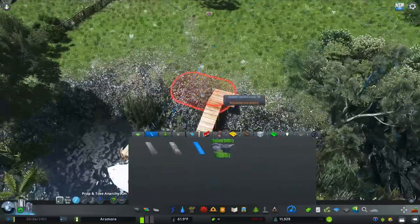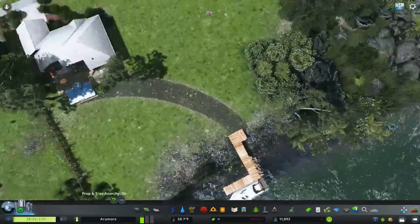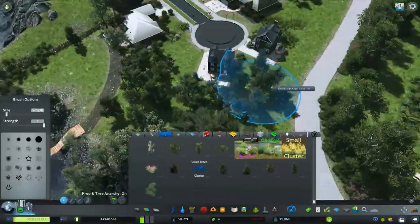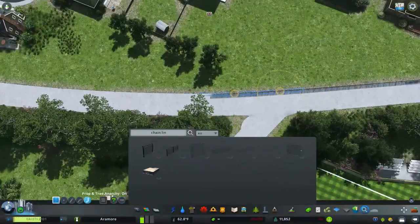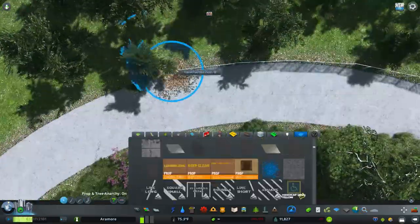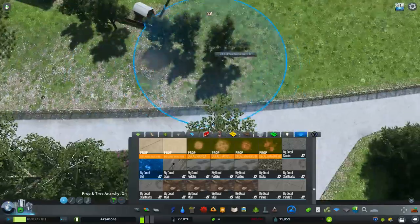Each house is going to have its own boat dock. I want to do this mostly around every waterfront property we have — not every waterfront property, but many of them as we go forward. It was a lot of fun doing it here in this video. We'll have some live gameplay making one of those later.